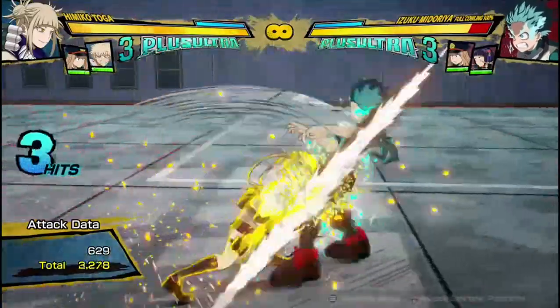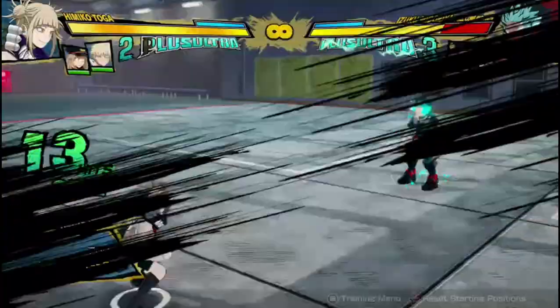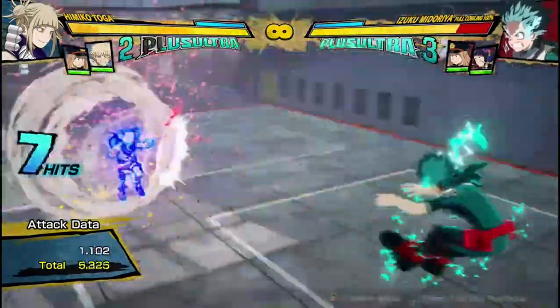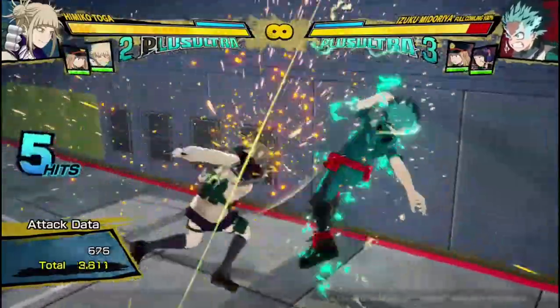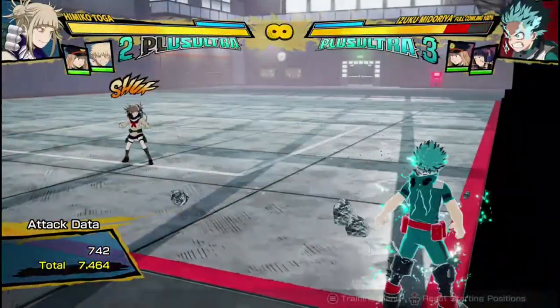Obviously her red attack can be added to any of her combos to get some more damage, but that goes with any character. If you're starting a combo in the air, you're going to do practically the same thing except start in the air — two hits, armor move, into Tilt Quirk 2, dash cancel, and do the same thing again. You're going to get 7,400 damage, which is decent for Toga, especially since she has other really strong zoning tools.